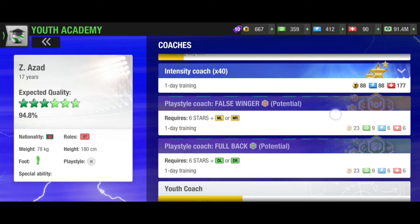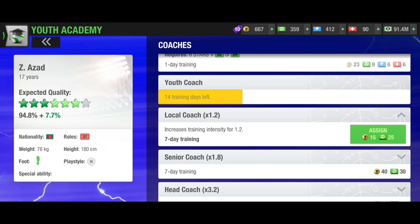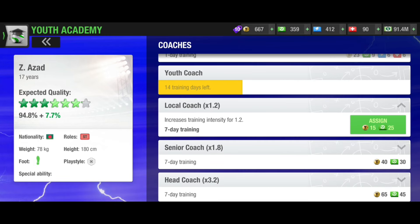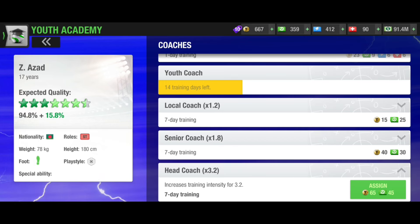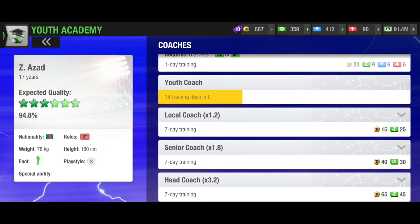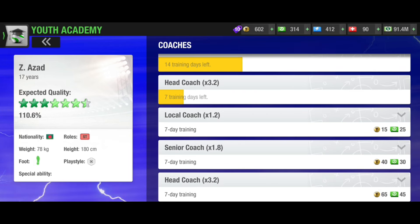The next coach will increase 5% and it wasn't really heavy in terms of resources. Now no more those coaches — I will have to use big coaches that will require more than 50 tokens or near 50 tokens. This one costs 165 tokens and 45 rest and can increase a big amount — like 15.8% more. So the player is gonna be close to 110% — I just picked him. It's good — he is 110.6% now and I still have 602 tokens.